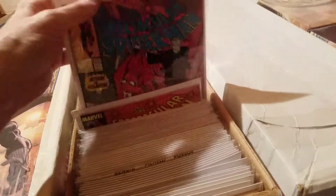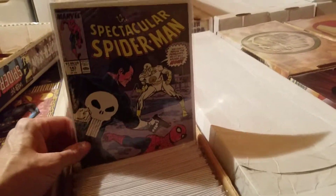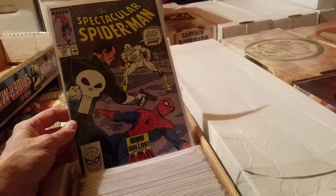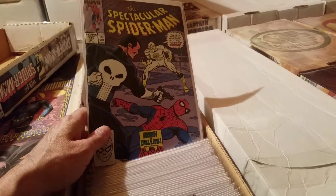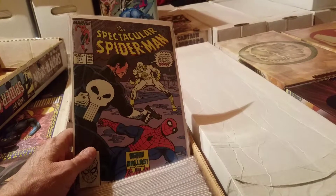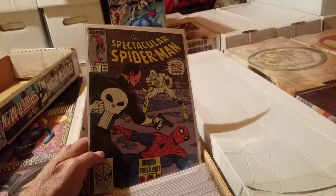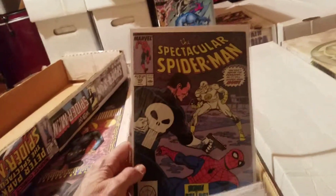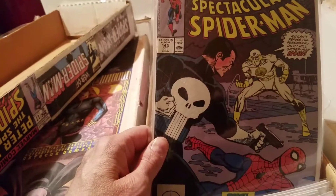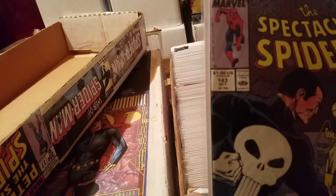Continuation — Spider-Man 143: 'Death in Dallas,' guest-starring the Punisher. You can't refuse the Persuader — 'Do it, kill Spider-Man now!' He's dressed almost like the White Tiger, I thought it was the White Tiger. From 1988 — wow.